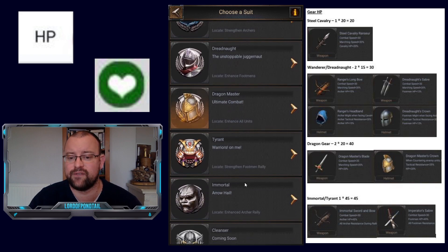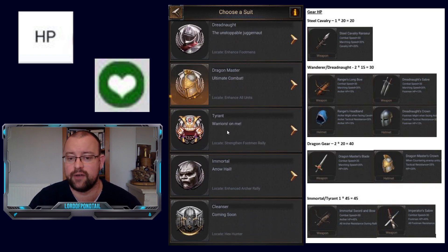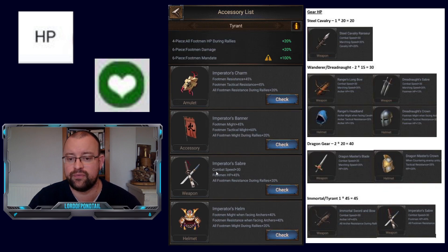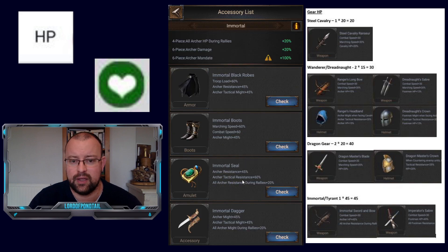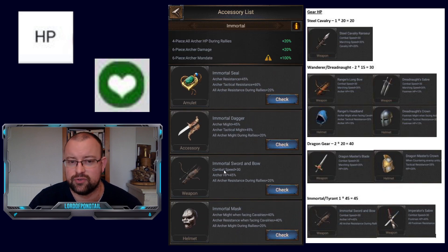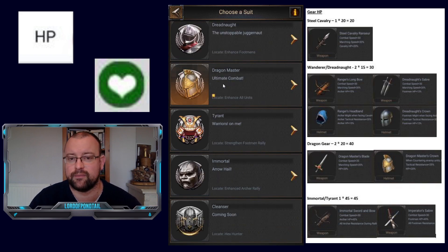The two gear types that give the best boost are the Tyrant and Immortal gears. Both of their weapons give an extra 45% HP. On the Tyrant gear that gives your footman an extra 45%, and on the Immortal that gives your archers an extra 45%. That is actually the largest amount of HP boost you could get from any gear type.